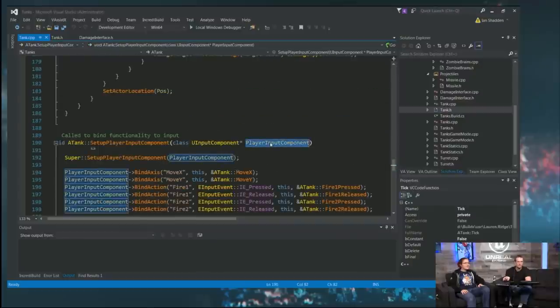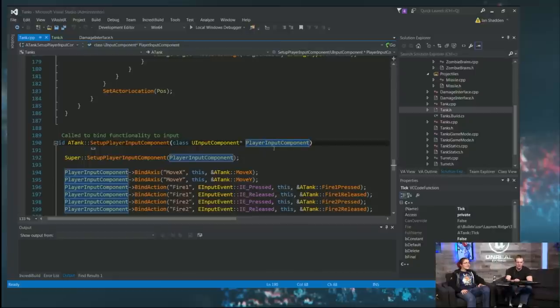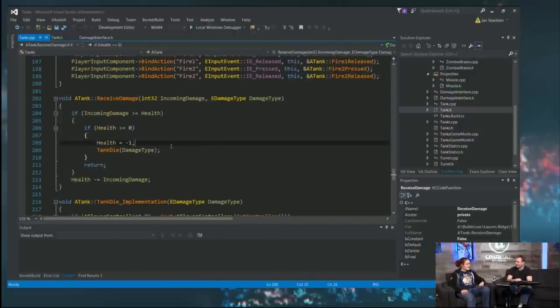We also cleaned up a variable name — this used to be called 'input component' which shadowed another variable. In 4.14 when you create a new thing it will have a different name automatically, but this was created before then so we were getting warnings. And the last thing: this used to be a comment that said 'TODO: die — make the tank die.' Now we've actually done it. It's a straightforward check: if the damage is more than we can handle, and we were alive before taking the damage, we set health to negative one and call tank die, so that you don't get two death animations.